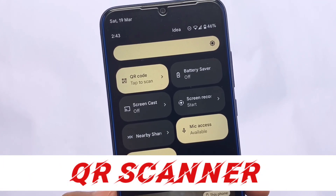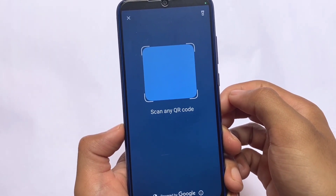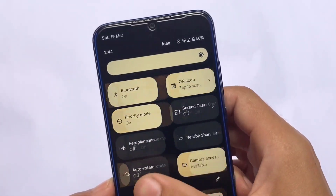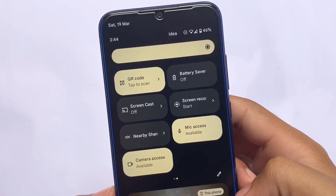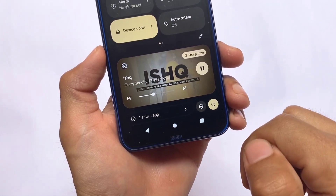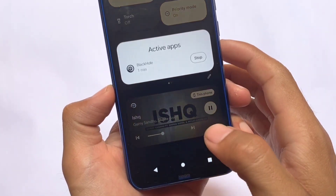Another new thing is the QR code scanner, which was already introduced in Developer Preview 1 but was not working at that time. In this one, the option is now available and working, which is one of the positive things about Android 13 Developer Preview 2.